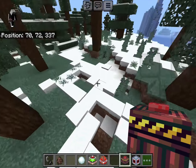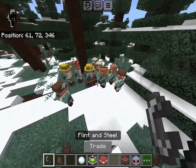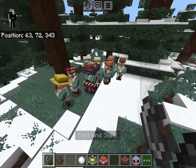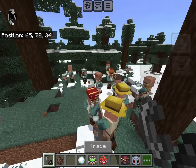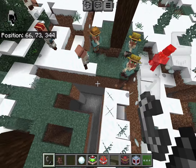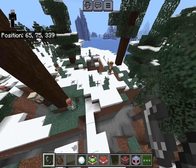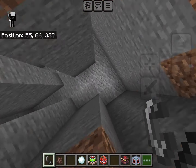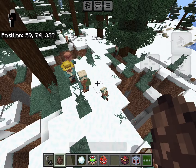Next is the Earthquake TNT. We get some villagers, place it down, and boom — it's literally creating an earthquake right now. It actually destroys the ground and everything else. There are now tremors in the ground, which is obviously not good. I don't even know if any villagers will survive this.